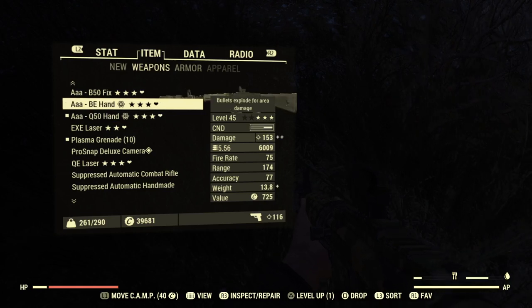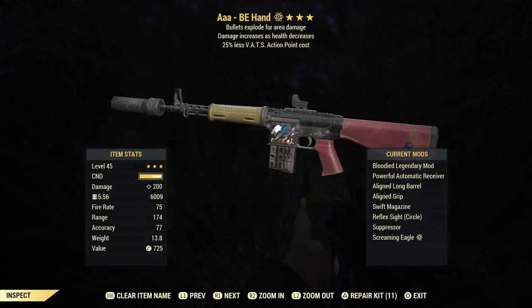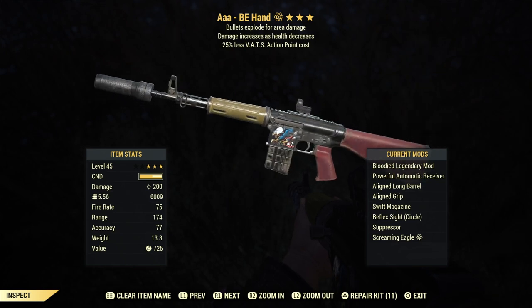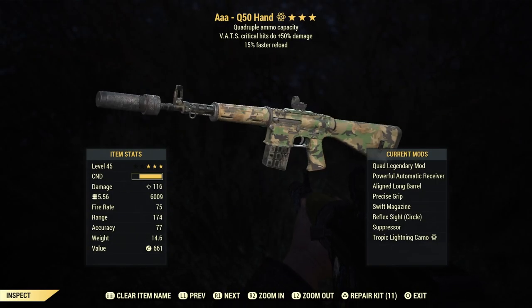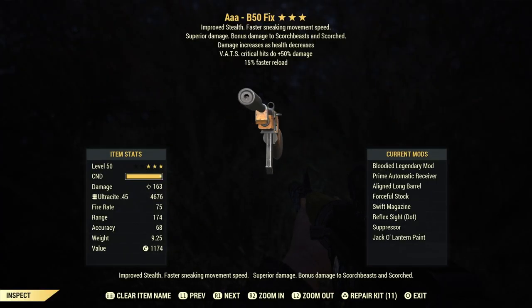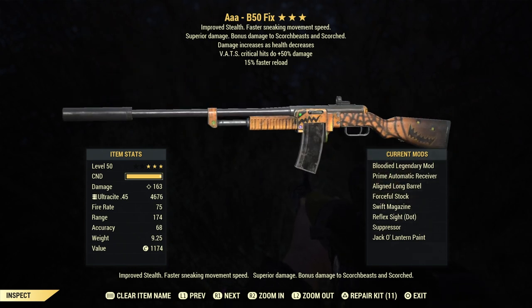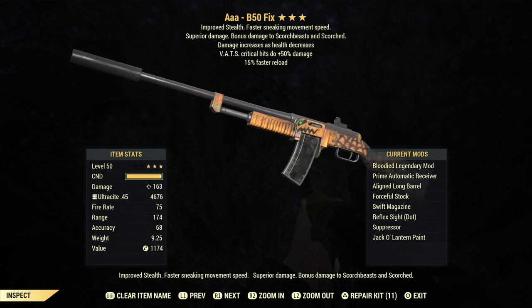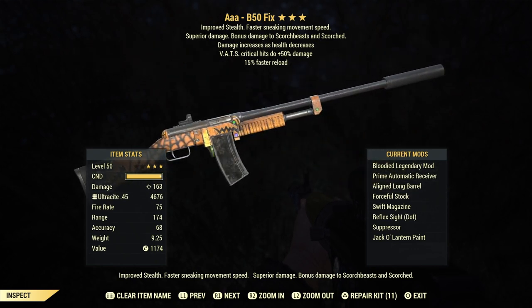If you want just more damage overall, you can use a Bloodied one. I have here a Bloodied Explosive one — this one is gonna do more damage, also boosted from Demolition Expert. The damage is 200, but we only have 25 rounds in one mag so you're gonna reload much more often. With the Quad one you have 85 in one mag, which is just insane — you can sustain fire for much longer. You can also use Bloodied with Vats Crit on a fixer, or Anti-Armor, Aristocrat, Two Shot — basically any legendary effect that is giving you more damage. Secondary perks: Vats Crit, explosive bullets, or faster fire rate. Third perk: always faster reload or less AP cost would be perfect.